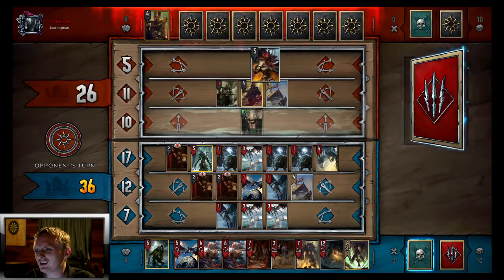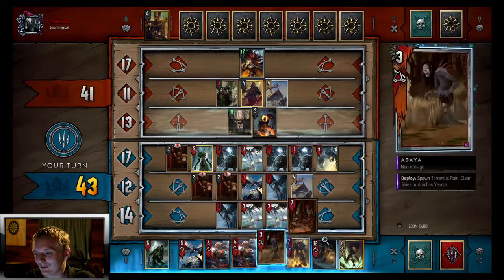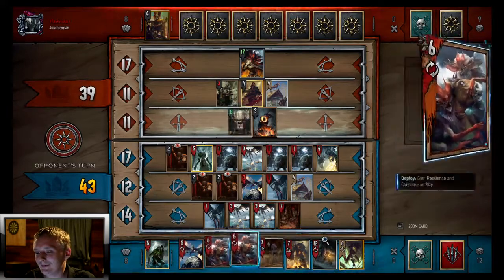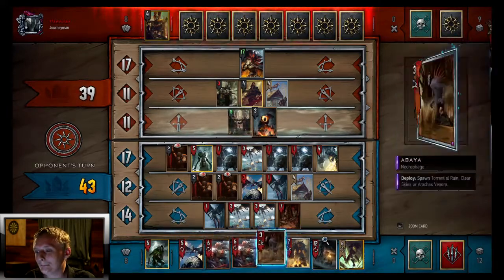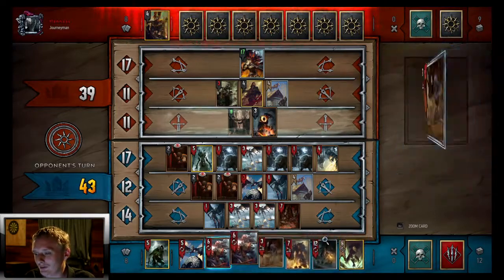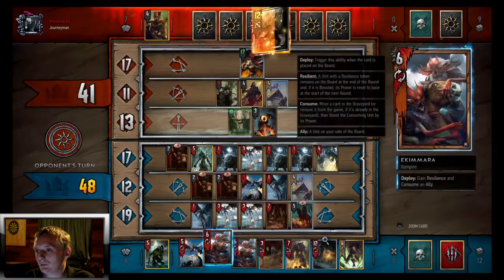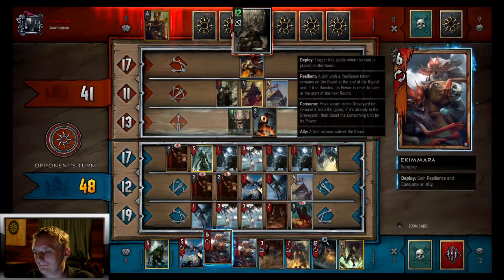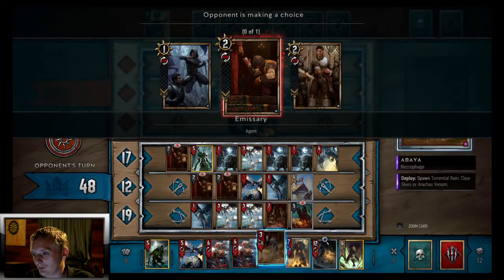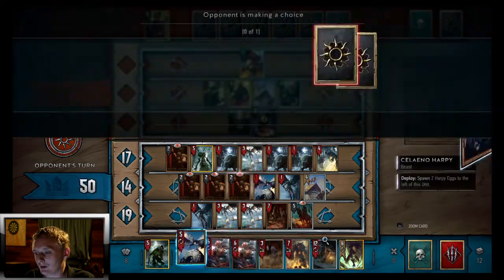Cynthia — oh we have our disloyal unit in hand too. We're going to Necrowarrior our Harpies. At least it didn't reveal our Yennefer. I'm kind of hoping he commits more to round one, which it looks like he is — good, because we have a Yennefer. We're going to be able to pull off a pretty big Yennefer here.